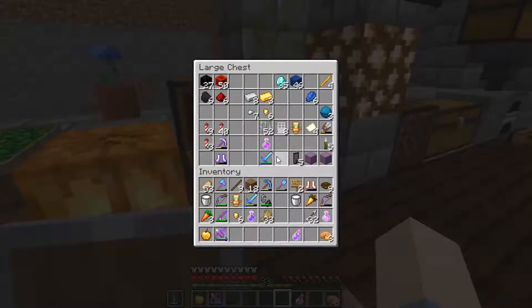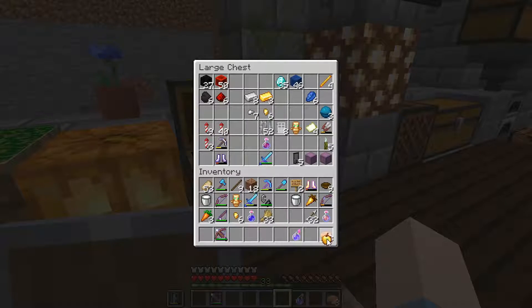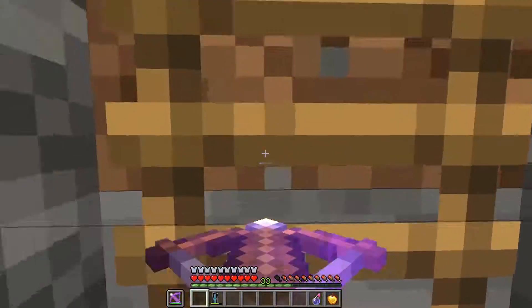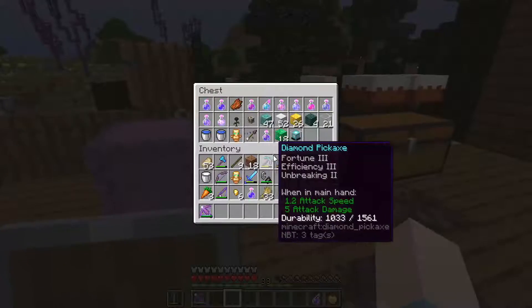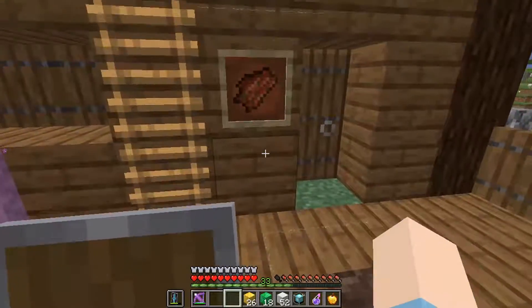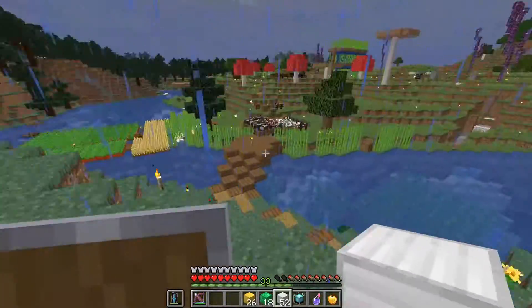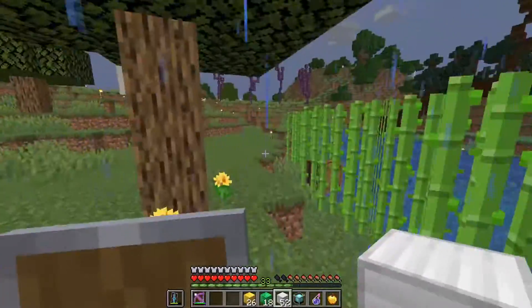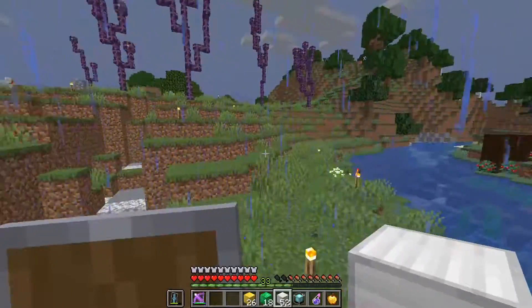Things aren't going exactly as planned for this video. The zombie villager isn't going to spawn - they're pretty rare. But I'm curious to see if I can fully complete the Beaconator. I'm going to place it on top of that hill where I originally set it up.